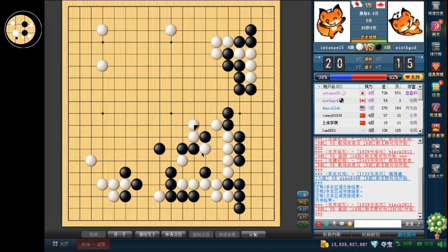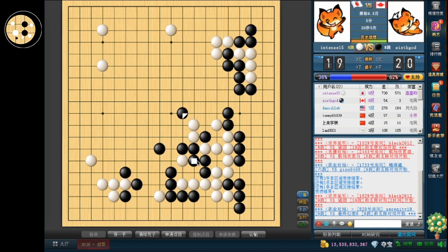Yeah, that works. But then again, his group is still not alive yet after these exchanges. I think I can just jump all the way up here if he connects — that's going to feel very nice. Since he can't jump out, he's going to have to push, and then I can extend. So basically, he's going to give me all these moves over here, and then he's going to have very little potential in the upper left.